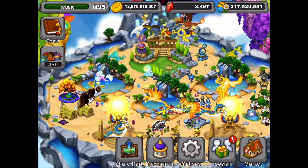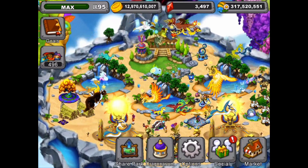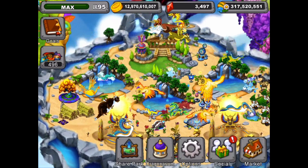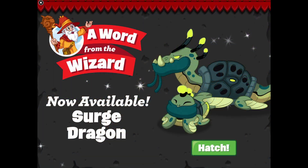We're back here in Dragonvale and today we're going to be checking out the new Surge Dragon. It's a rare hybrid dragon that just came out June 12, 2017. It's available in your park at level 14 and we're going to show you a quick intro banner of the Surge Dragon — you can see the adult version and the baby.